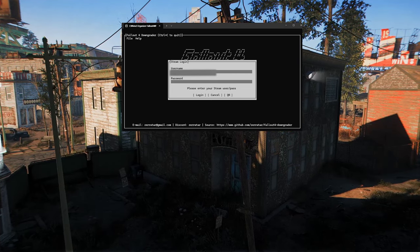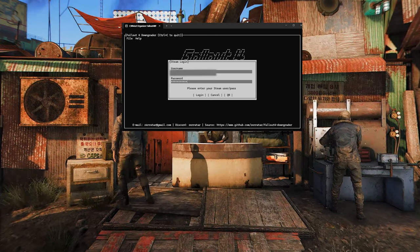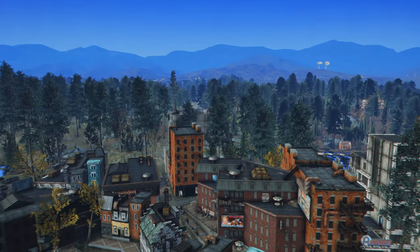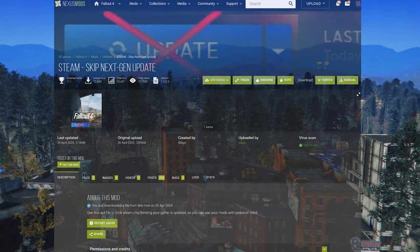The process is simple and straightforward, allowing anyone to downgrade their Fallout 4 without difficulty. Once the downgrade is completed, please refrain from launching the game immediately and consider using Steam Skip Next Gen Update.